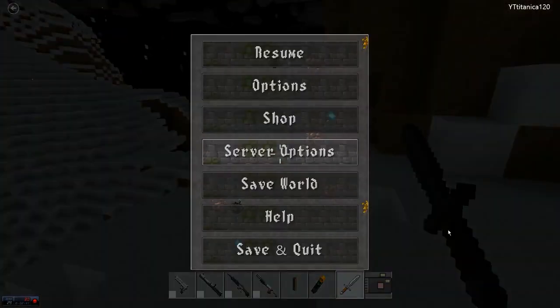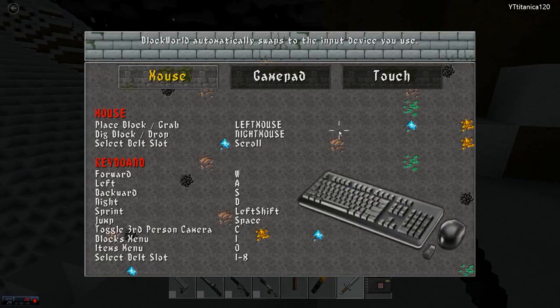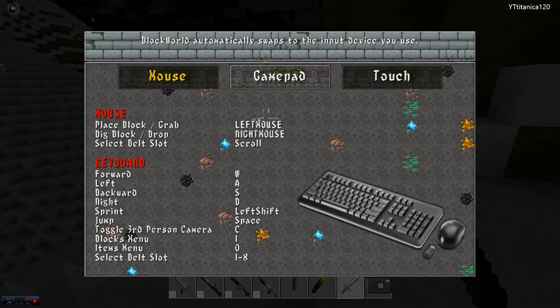I'll run through the controls real quick if you guys have Windows 8. It's pretty simple — place block is left mouse, dig is right mouse, and scroll for belt slot. If you have a torch in your hand and you want to break a block, it will change the place block from left click to right click. Those are the essential controls.